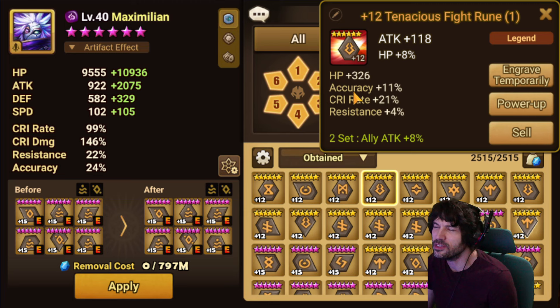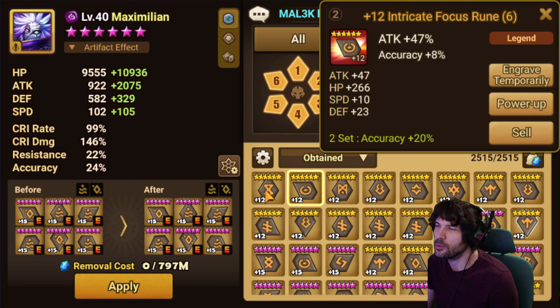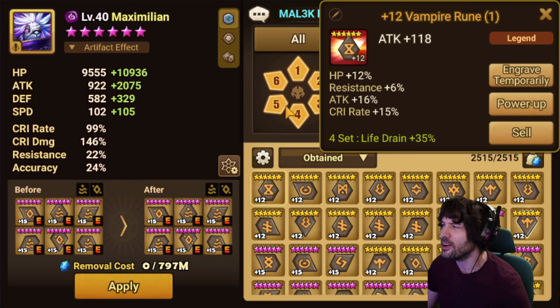This one's just a re-app target for that one event — same thing here. This one I think I sell — no, wait. Forgot this is a triple crit rate on a fight set where you sometimes need accuracy, so I'm going to keep it for that reason. This one is just weirdly efficient so I'm going to use it just in case it shows up in an optimization at some point. This one's a re-app target, and then this one's maybe a Douglas rune.